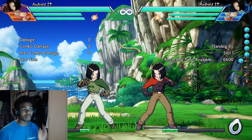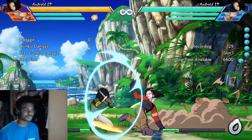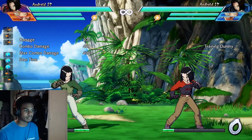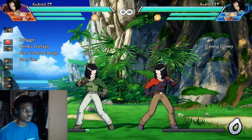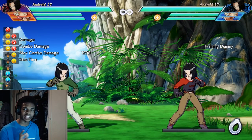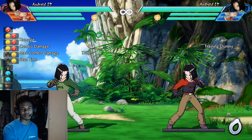Everyone knows what that is, but if you bait it and make them think you're going to do the overhead, you can do this instead. You can jab them out of that. You're in trouble if you just continue to mash that same interval and they realise it. Because you haven't mixed that up, you've put yourself in a mix-up trying to mix up your opponent - if that makes sense. Not paying attention to what you're actually doing.